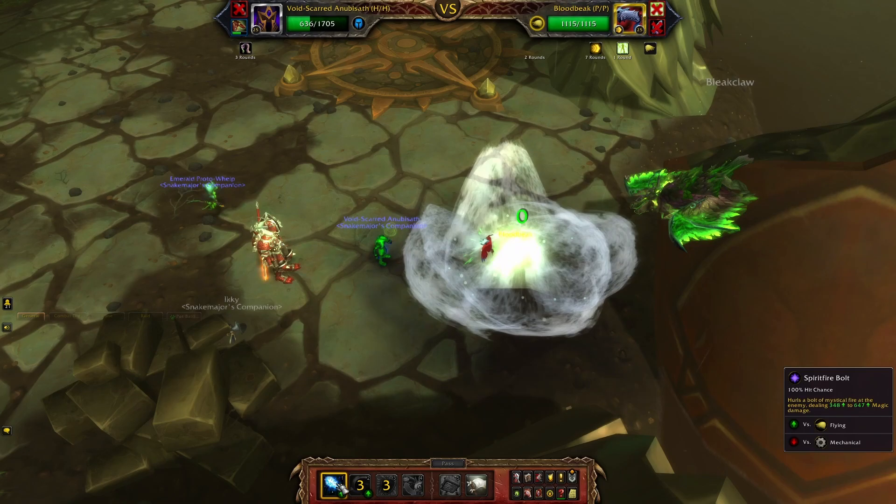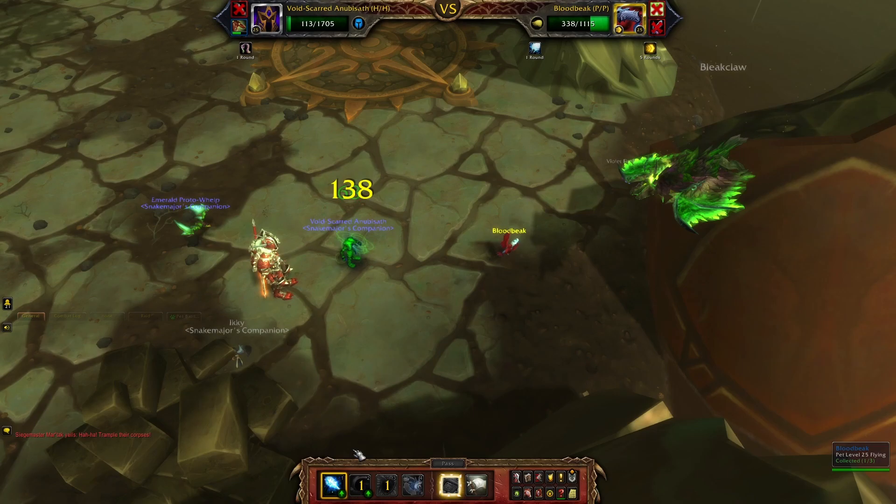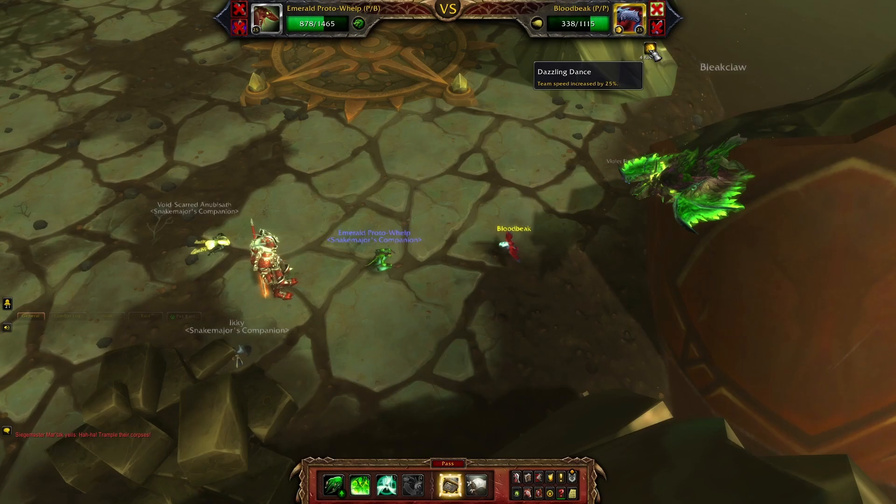Just as before, Spirit Firebolt. Fel Corruption will expire now and you're just a killer. The Anubisath is very slow, but Dazzling Tense — that's the point.